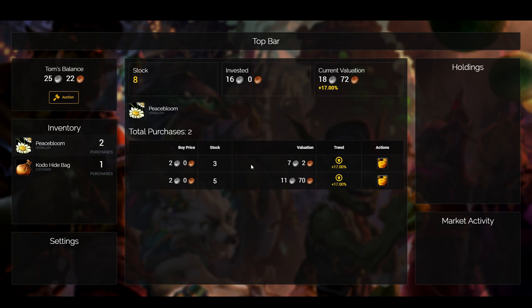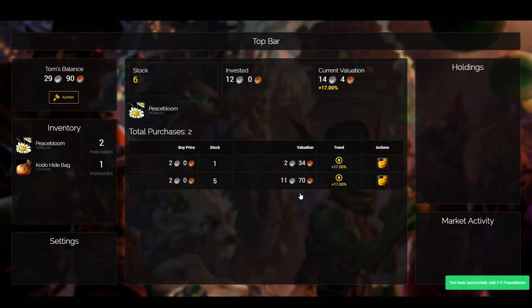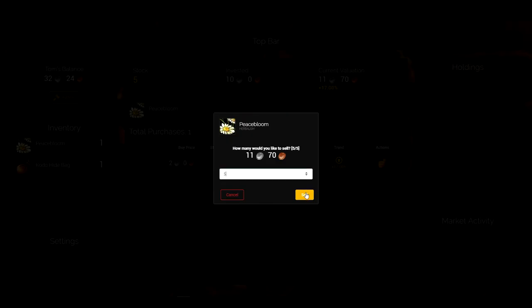Selling works exactly the same way as buying — you can't sell more than you own, and it will tell you the approximate money you'll earn from that. We do want to look into adding auction house cuts in the future to stop people doing lots of micro trading, because it is generally bad for the economy if people are just making tiny percentage points every single time. We're going to add that in, but it's not in yet.